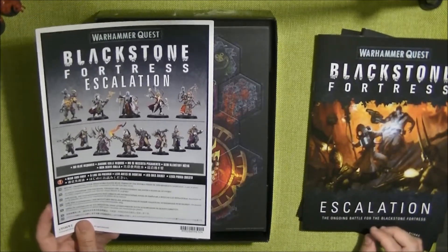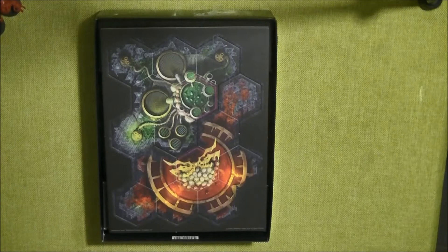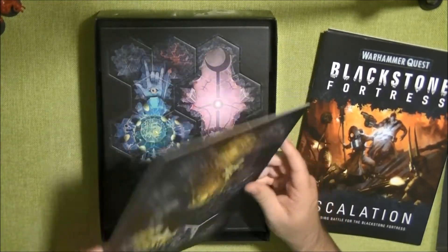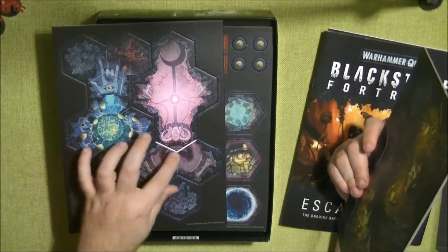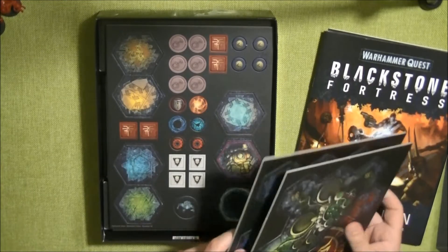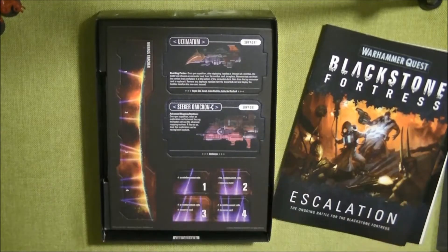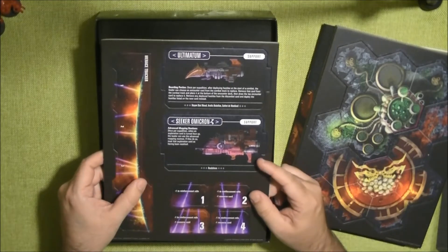We have, of course, the push-fit miniatures and the instructions to assemble them — very easy. I glued some of them because I think it's better to glue. And here we have the different boards — they are double-sided. One is Khorne and Nurgle, another is Tzeentch and Slaanesh, and they also have a more neutral side. Then we have a third board, which is more unique with Tzeentch zones, plus some tokens — also double-sided. Then we have these that are the new rules and the new spaceships.